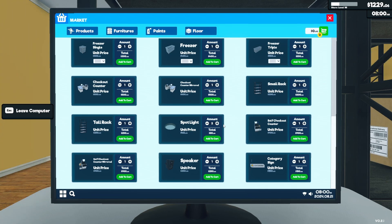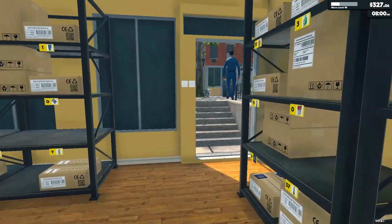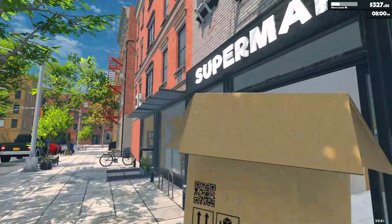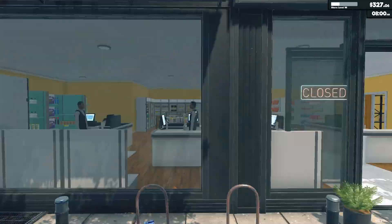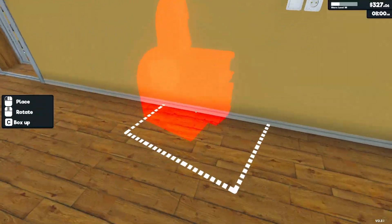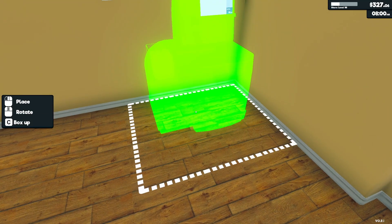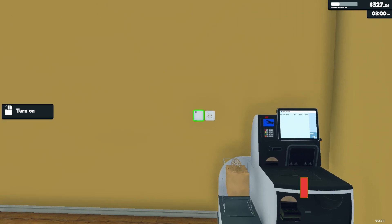We've got a nice new area outside, and I want to buy a self-checkout and see how that works. So we've got our outside facade that we renovated here — that awning — yeah, it looks very nice. Went with the very modern look, which also made me think about putting it in the corner so we still have access to the light switch.